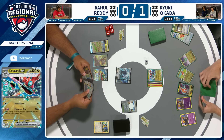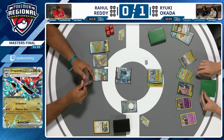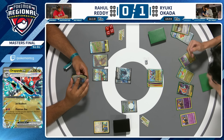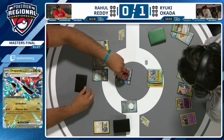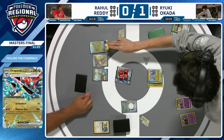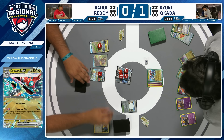Other options here: pop damage counters on either of those big basics — Iron Hands or Blood Moon Ursaluna — to bring them into Phantom Dive KO range so that if they attack, they get immediately KO'd. I would want to put three on the Iron Hands and three onto the Squawkabilly. That's saying to my opponent: I know you're probably going to use Iron Hands — fine — but I'm not two-hit-KOing it again. If it attacks, it goes down.